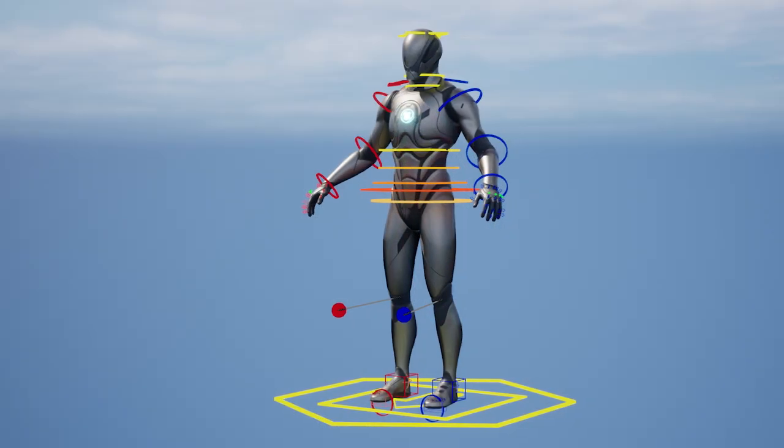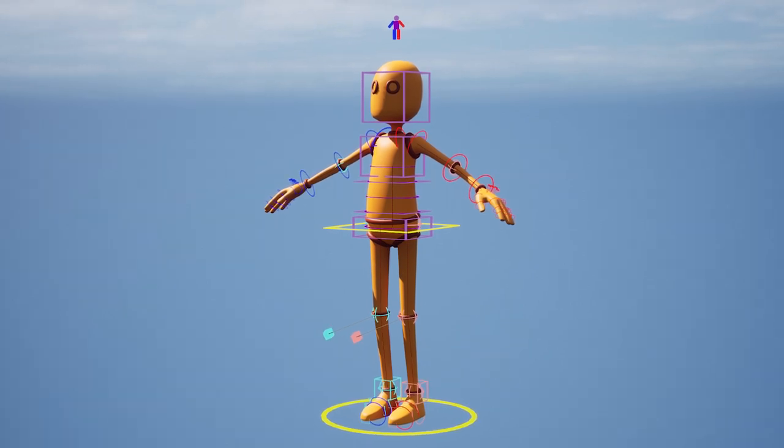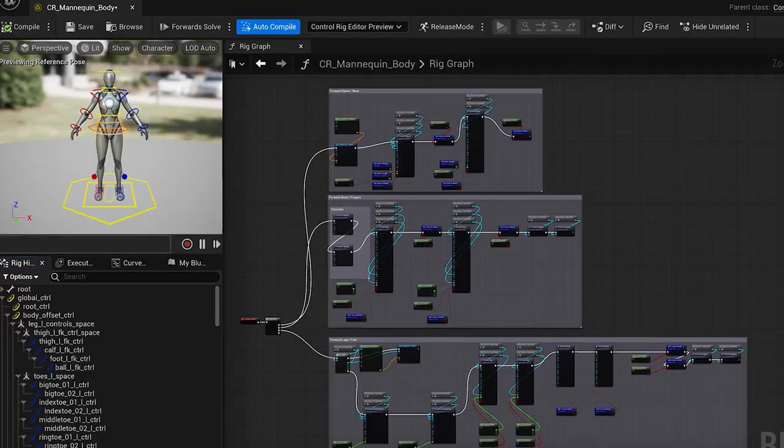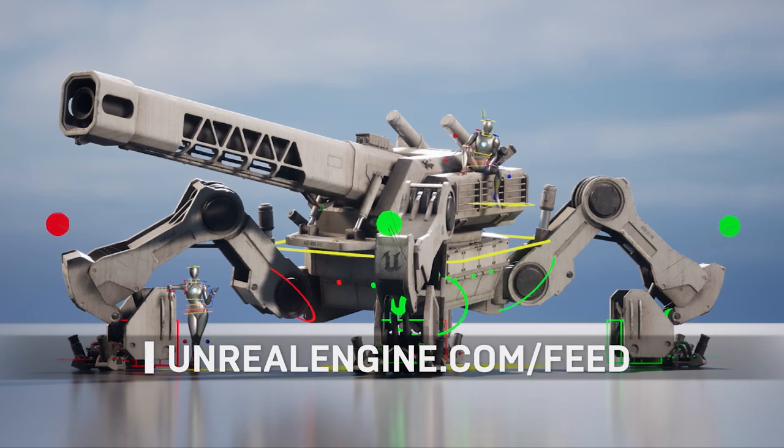Are you new to real-time animation or ready to sharpen your skills? We've unveiled fresh control rig samples, including four varieties that are fully rigged and ready to animate in Sequencer. Find out more about the samples, along with links to a collection of our favorite related developer resources at unrealengine.com/feed.